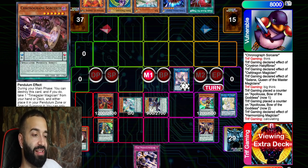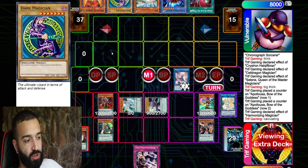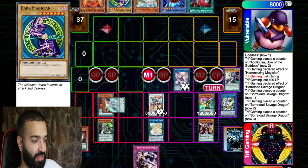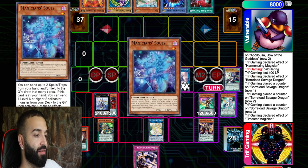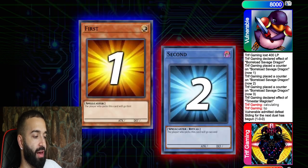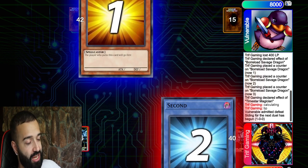Without second-guessing, I go straight into Apollousa. Of course I can OTK him — I'm playing pendulums. I pendulum summon everything from hand. I need to hit 8,800 damage in case Apollousa is forced to negate something. Best way: Savage Dragon for a huge attack boost, then Time Star — 8,800 right there. Attack, GG. I had Souls just in case, Pen Graph. GGs.